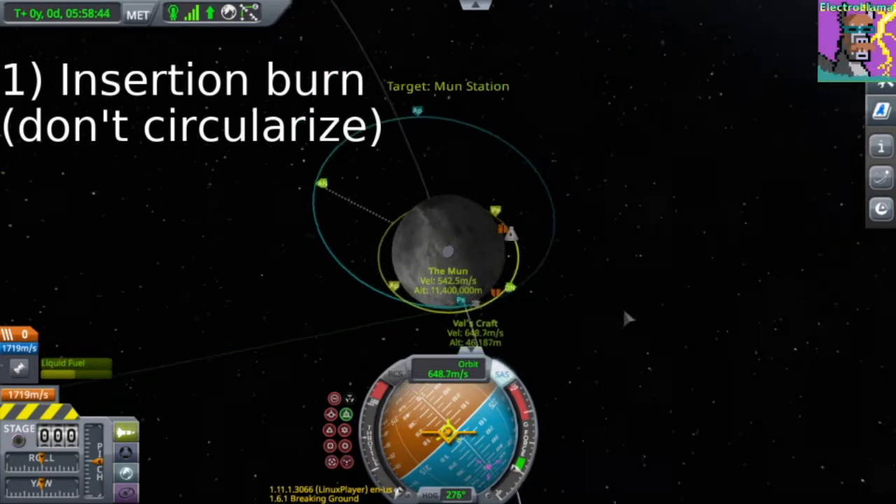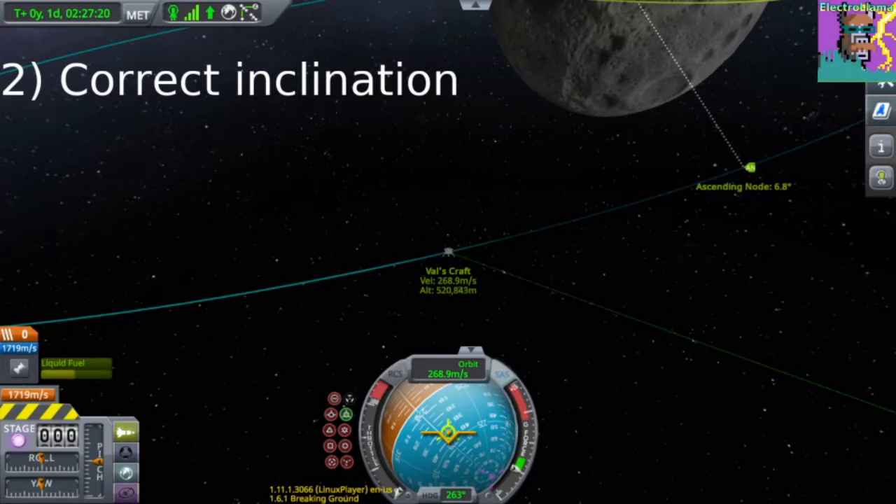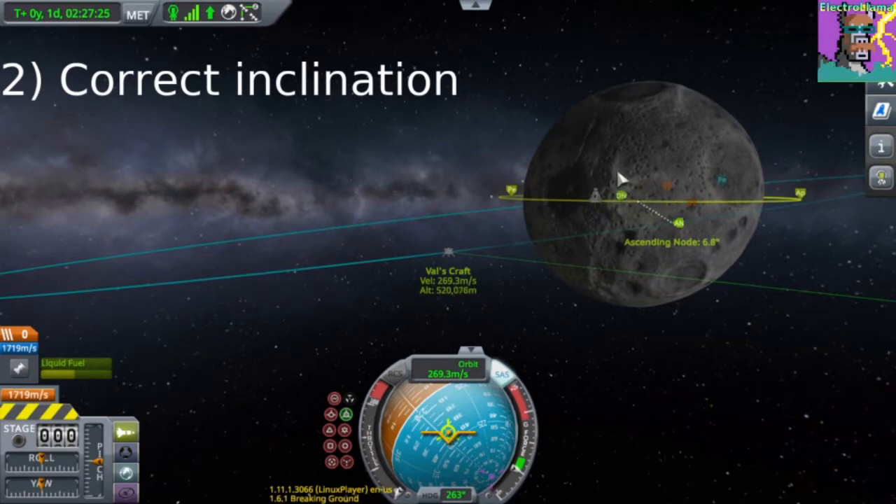Go ahead and set that as target, because we will need that later. Next we want to correct our inclination, which is the relative tilt between our orbit and our target's orbit.